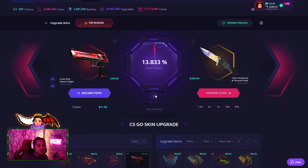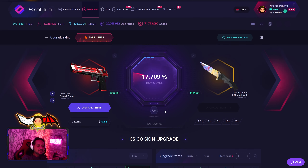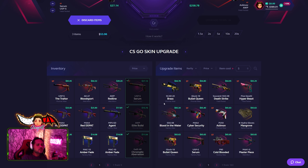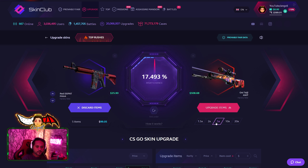We're gonna risk it for the biscuit — top left Case Hardened Nomad Knife, Minimum Wear, 17%. Bye bye 77. Goodbye — see you later. AWP Asimov Field Tested StatTrak, 18 to the left. Oh no. UNITaji — factoring 99 to 500, let's get it again.